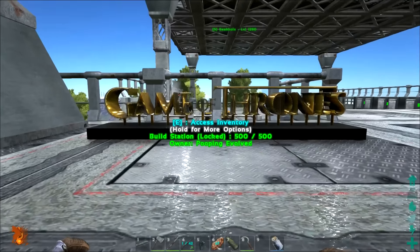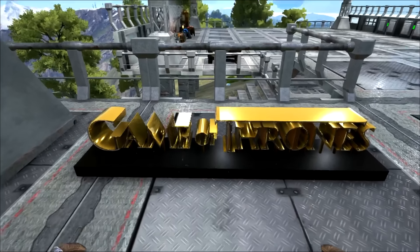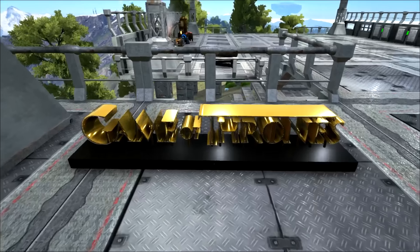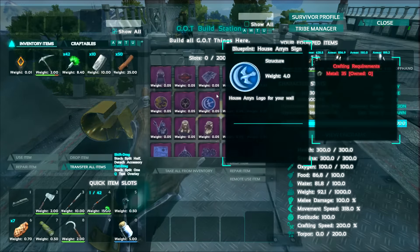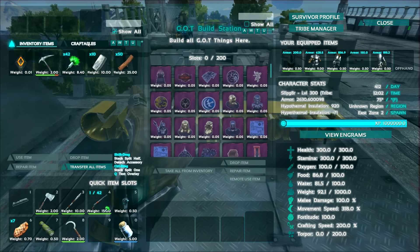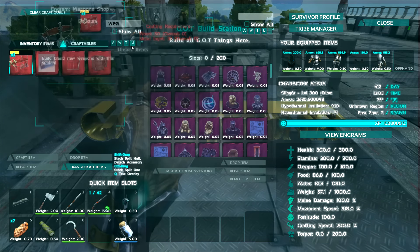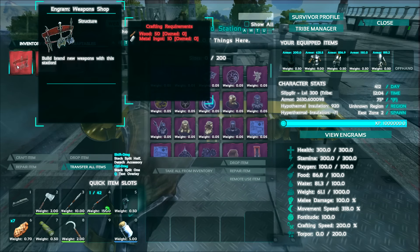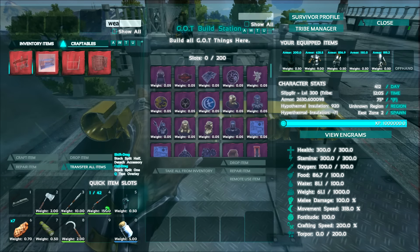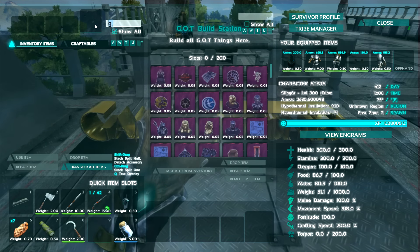And we're back with what might be one of the ugliest of the Smithy type different Smithies for a mod. This is from the Game of Thrones mod. It says Game of Thrones — it's the Game of Thrones stuff and things, but it does add some pretty crazy stuff. There's actually this, which is the G.O.T. No. Build Station, and then there's also from this mod the weapons rack. They're pretty cheap to build — 50 wood and 10 metal ingots for the weapons rack, and that's just a hundred wood. So really simple to make.